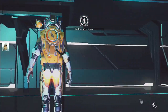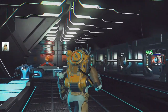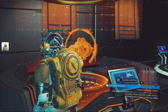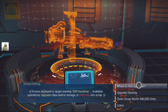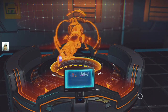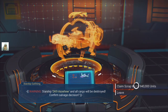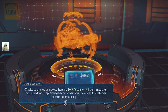Now the scrapping thing is... by the way I've taken a copy because once you scrap this thing how are you supposed to get back? I don't know. But anyway we're going to do it. It's got the right picture of a ship in it. Drones deployed - where to find upgrades. It claims scrapped with 940,000 units. All its cargo will be destroyed. Deployed, immediately processed for scrapping. Modules will be added to the customer exosuit automatically.